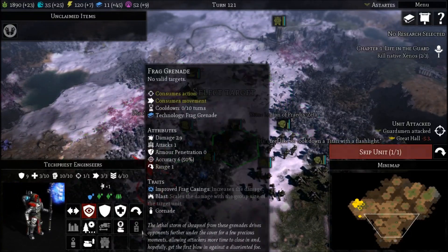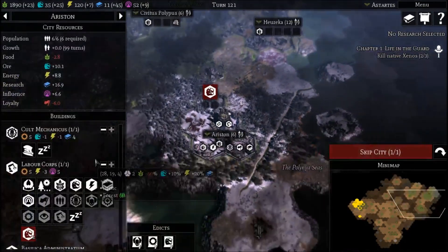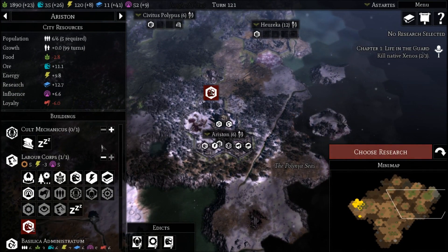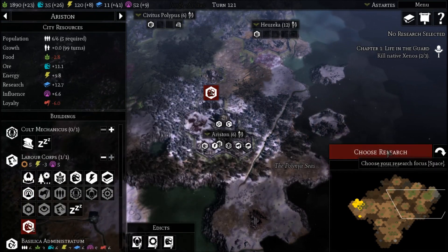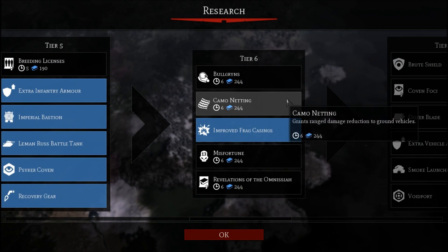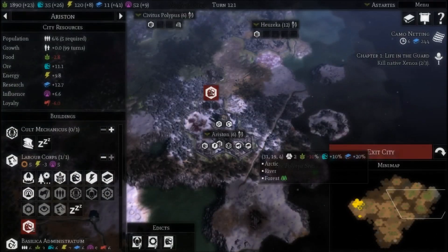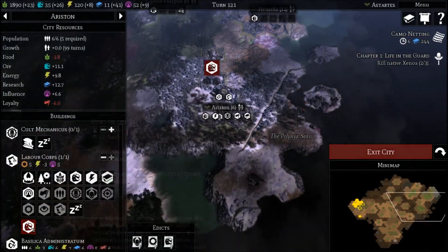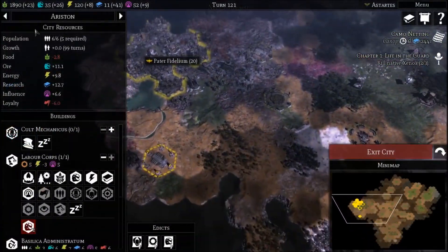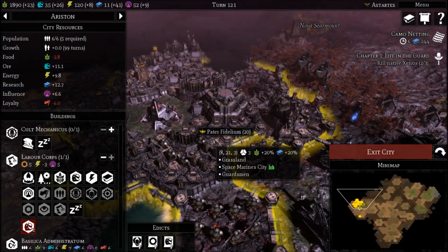It really wants me to train some more Mechanicus — I don't think that's going to be necessary, so I'm going to actually remove that. New research project: Bulgrin's grants damage reduction to ground vehicles — that would be pretty useful. I believe that's where we're going to end it for today. We made better progress than I was expecting. We were able to wipe out the Orcs entirely, and basically get the Space Marines in a similar position to where the Orcs were at the end of last episode at the beginning of this one.